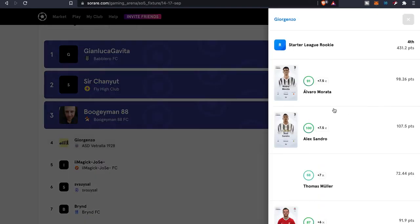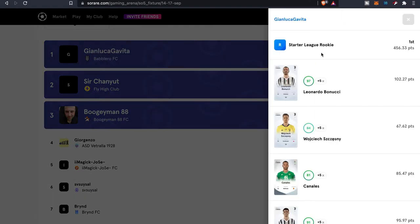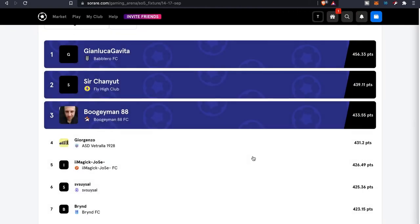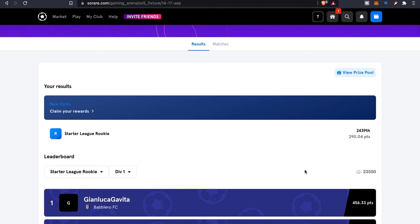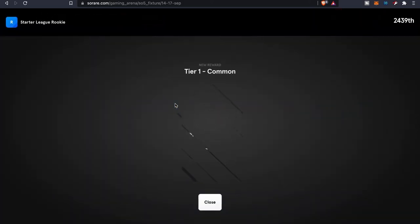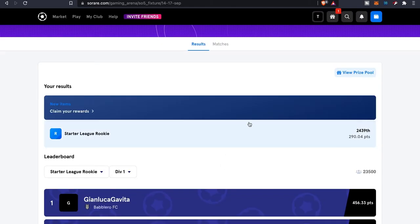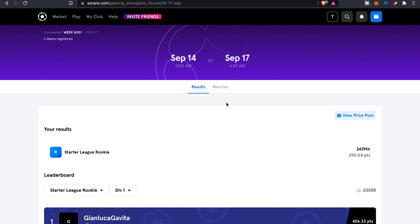I finished 2,439th — no big deal, still working on everything. If you click on other people you get an idea of what type of players they have and how many points you'll need. The top players have some really good cards. It really comes down to doing your research, figuring out what players you want. For now I'm just playing the game and seeing how it goes.